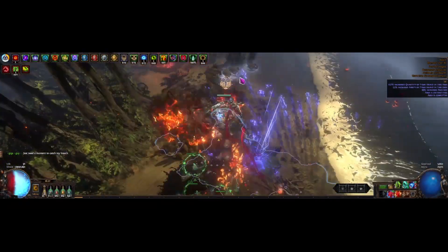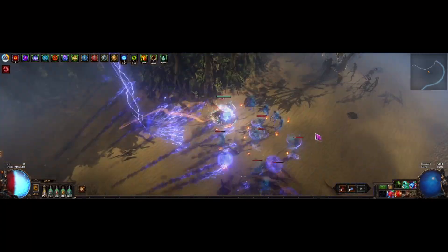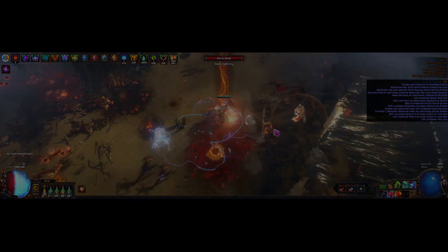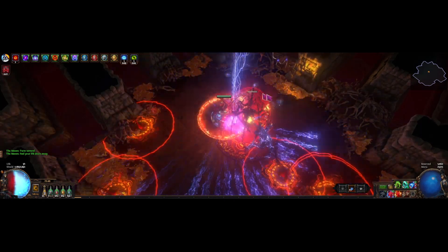Soul Drinker Lightning Strike Assassin. This build does all content, has a really smooth playstyle, and can do all map mods, which saves you so much time rolling maps. It's insanely fast, tanky, and does tons of damage. I also tried to fix some of the problems that CI builds traditionally have, like mana, degen effects, and physical damage.